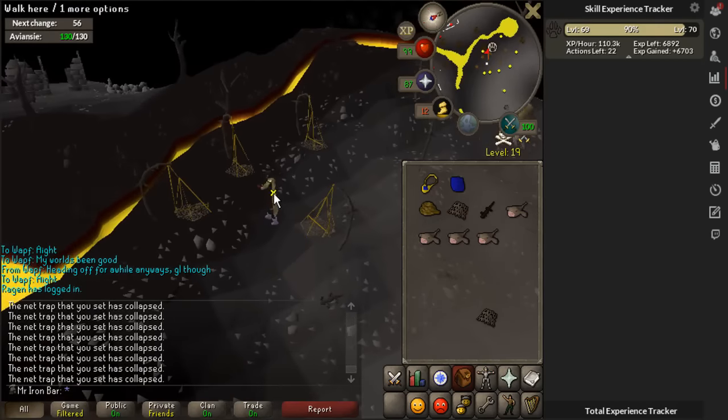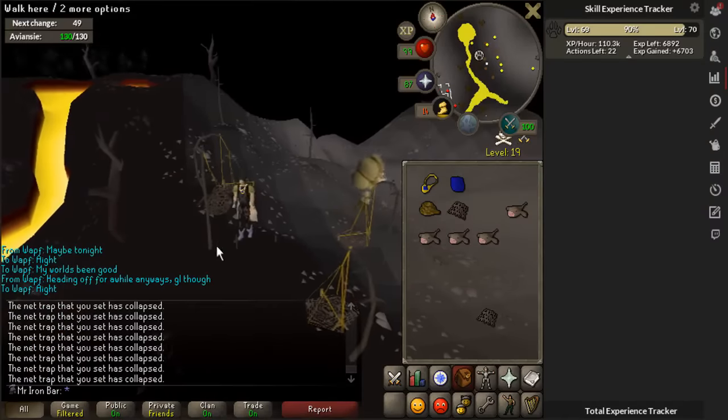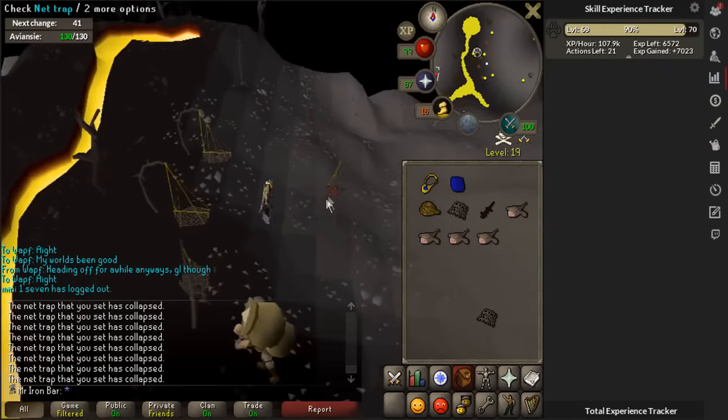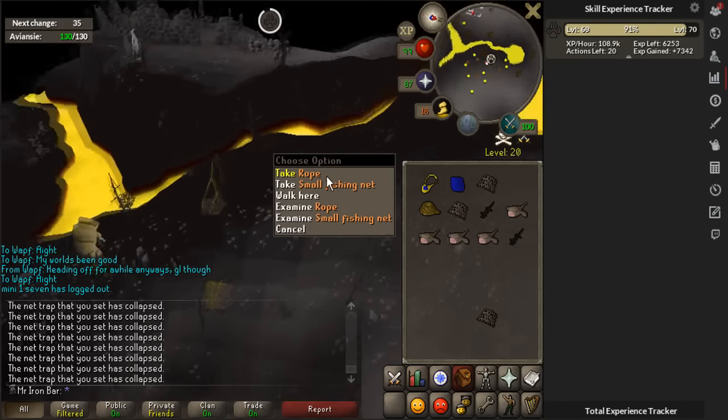I am currently training my Hunter at the Black Lizards. As you can see on the XP side, I'm getting like 110k XP right now. I think it might flatten out around 100k. But this is crazy — with Chin drops, it's so easy to get rates like this. I'm not really that high Hunter level, so I'm guessing you can get way higher when you're higher level.